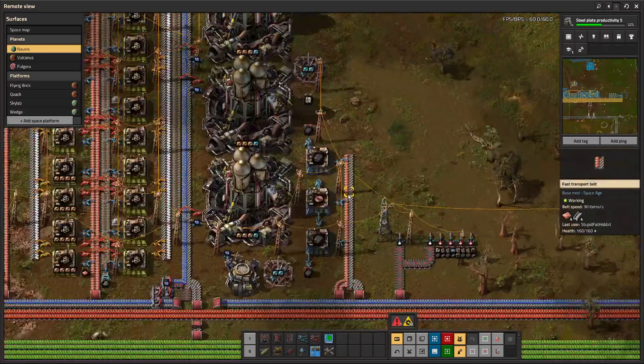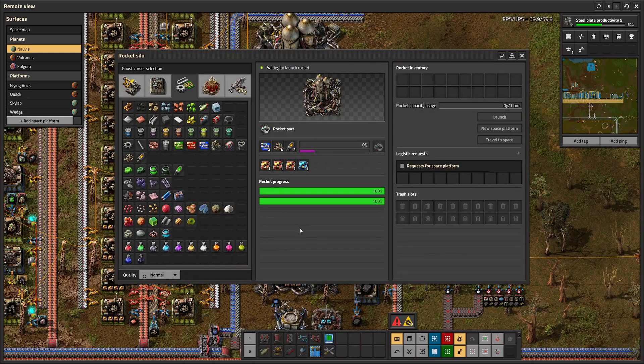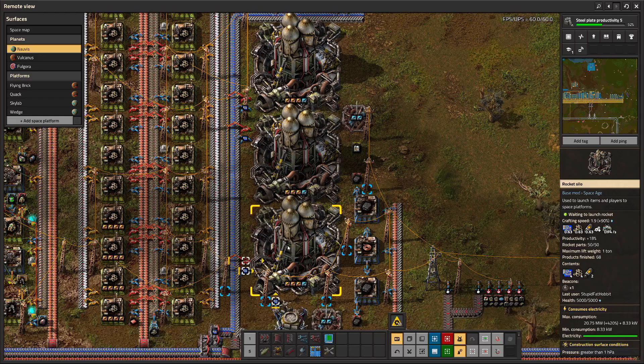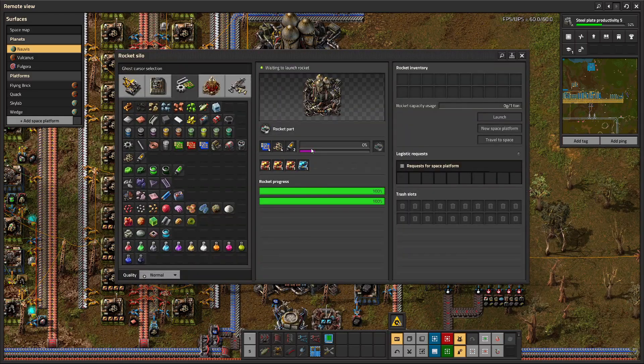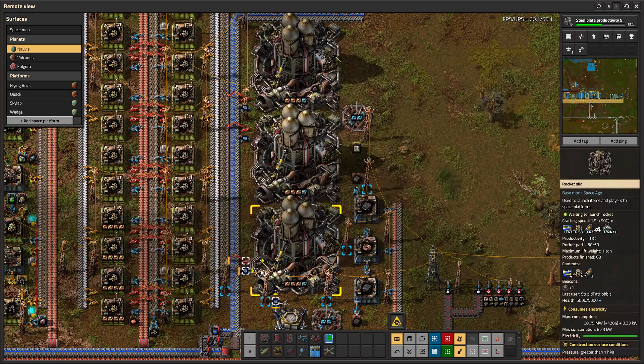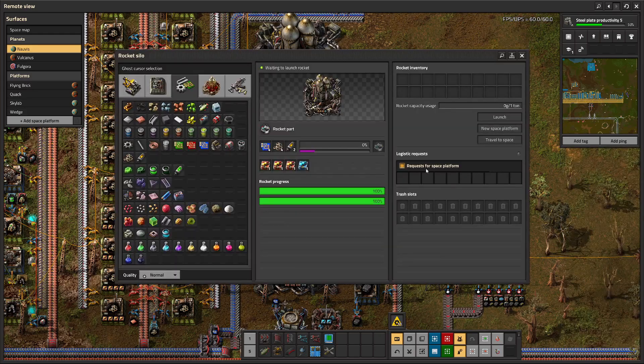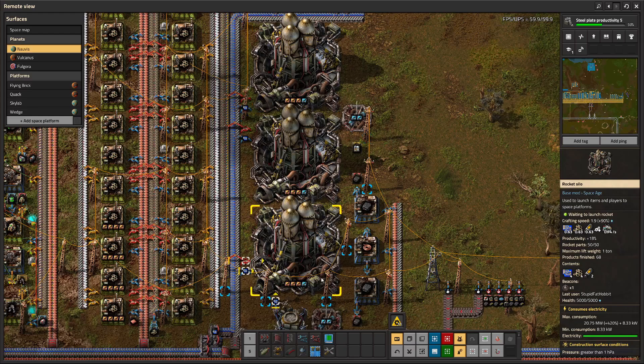So everything you're producing — if you have it circuit limited to less than one stack — now needs to be one full stack, otherwise it will not automatically launch. The way it works is the rocket requests an item, and even if you only need one on the space platform, it will only launch automatically if it has a full stack. A small addendum to tip four: do not insert anything aside from processing units, LDS, and rocket fuel directly in your rockets. Some weird issues tend to happen otherwise — you want only those three items inserted directly, and everything else supplied by bots.